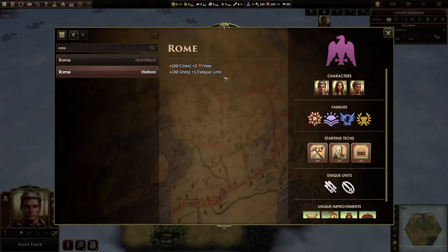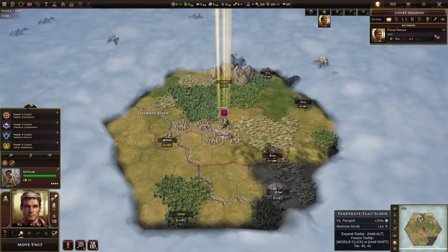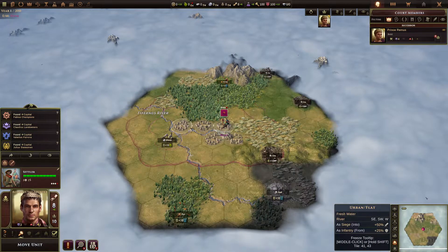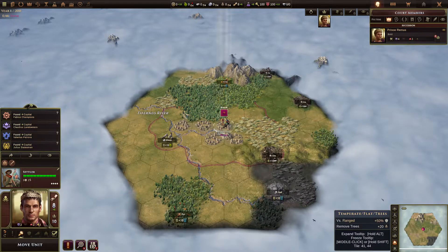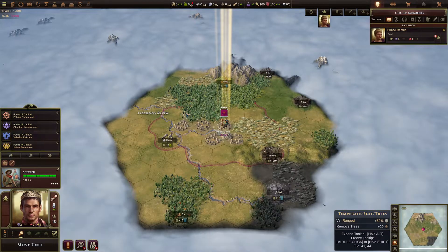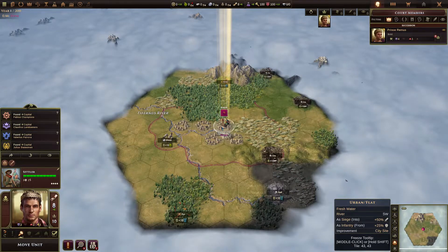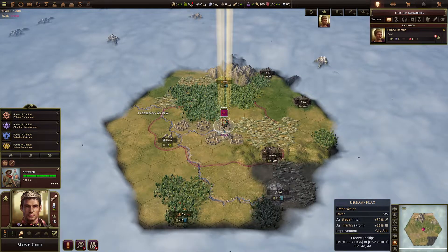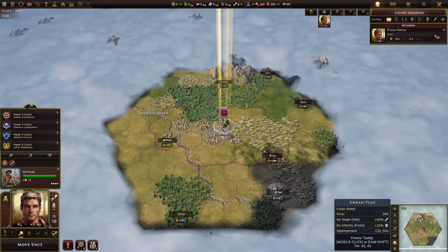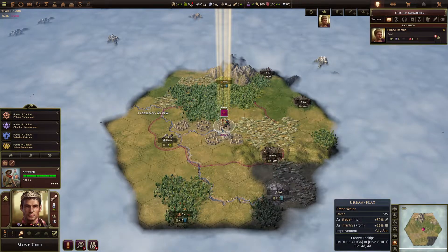Rome also has a plus one fatigue limit for every unit. This basically means every unit can move four pips. Roman units can move one move further, which is pretty amazing. The zealot leader has the same effect, and of course you can have a Roman zealot leader and have five pips. You could even have a swift zealot Roman leader and have six pips, which is pretty incredible. Roman units just move further, faster, better, and are produced more quickly. It's very, very hard to defend against Rome if they spawn next to you in a multiplayer context.